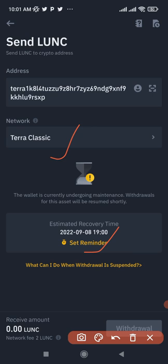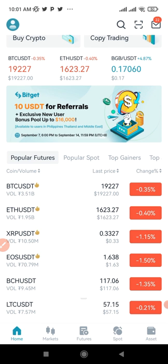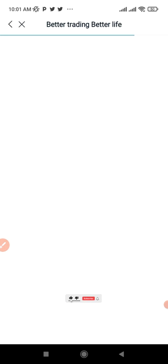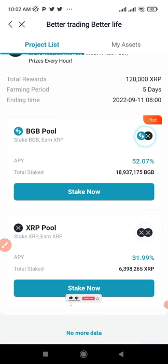Currently there is a maintenance period ongoing before the staking actually starts, so in a few hours this will be set. Once that's done I'm going to withdraw all my LUNA Classic from Binance to BitGuard. Once the funds are reflecting in your BitGuard account, go back to the home page on the app, click on launch pool again. This pool starts on the 9th of September and lasts five days. For an already ongoing pool you can click Stake Now to see how it works.